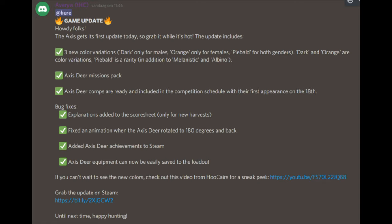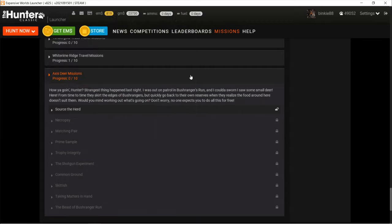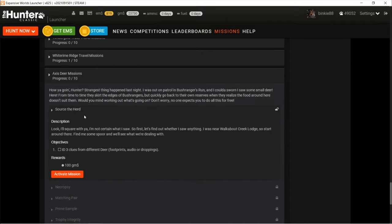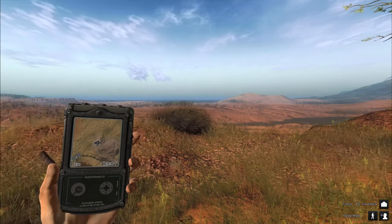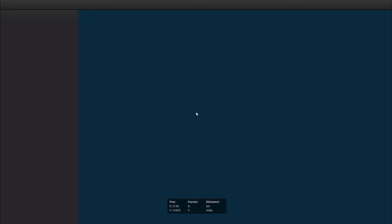This video will be on the mission pack so let's go have a look. They are all the way at the bottom - axis deer missions, 10 in total, a complete mission pack. The first one probably won't be too hard: ID three clues from different deer footprints, audio, or droppings. Let's activate it and start up Bush Rangers Run and see if we can find three axis deer.